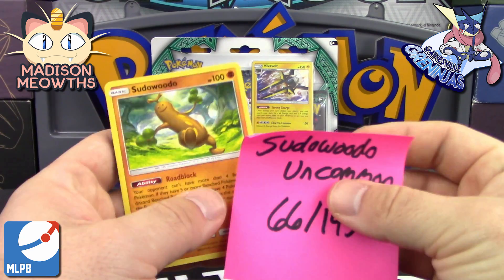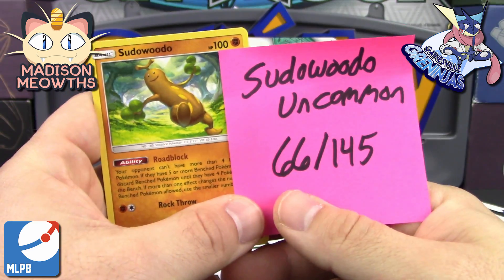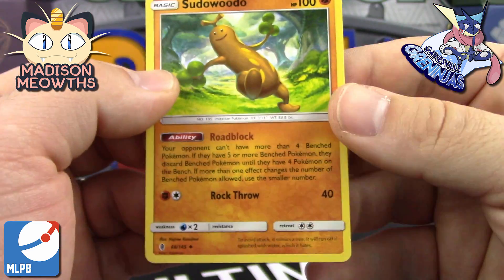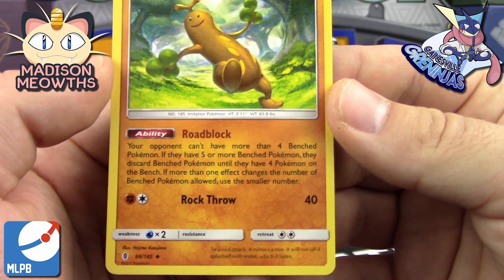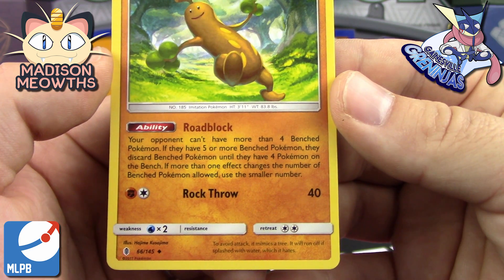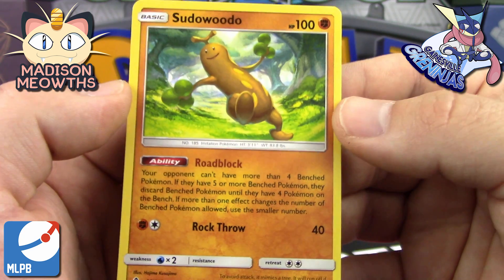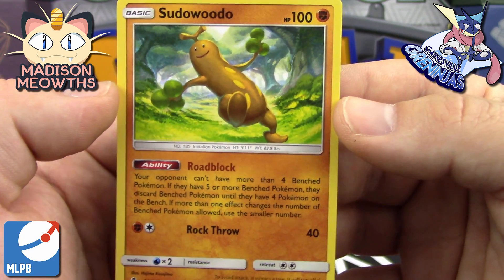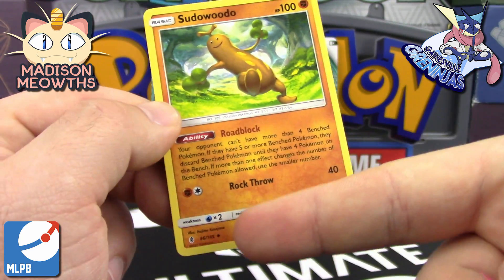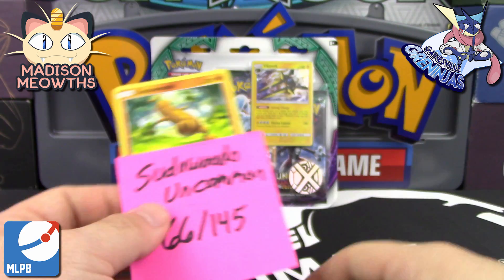My competitive pick for this opening is going to be Sudowoodo — card number 66 out of 145, an uncommon. Sudowoodo has the ability Roadblock: your opponent can't have more than four benched Pokemon. If they have five or more, they discard benched Pokemon until they have four. It's a competitive card, and as an uncommon it's worth two additional points. So we're going to see if we can pull some Sudowoodos to boost our point values.